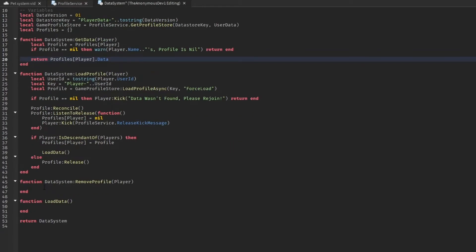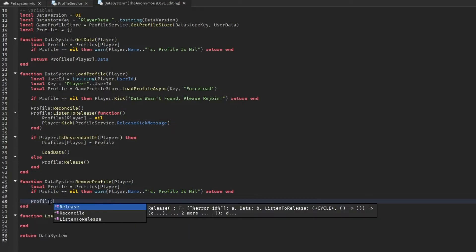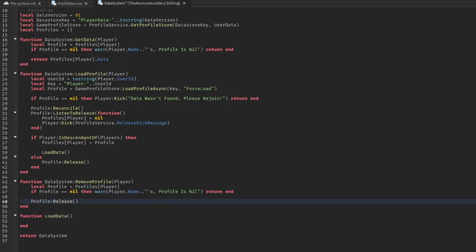When the player leaves the game, copy those same two lines to get the profile, then call 'profile:Release()' to release the profile on player removal.